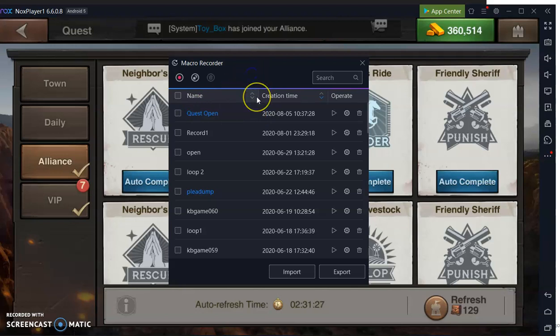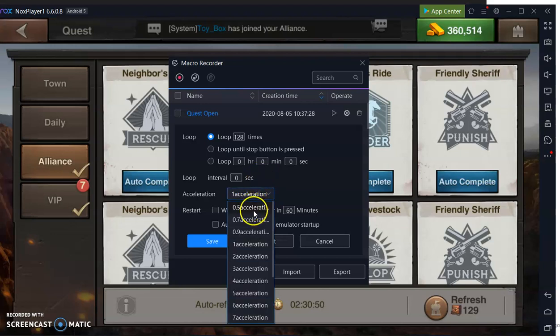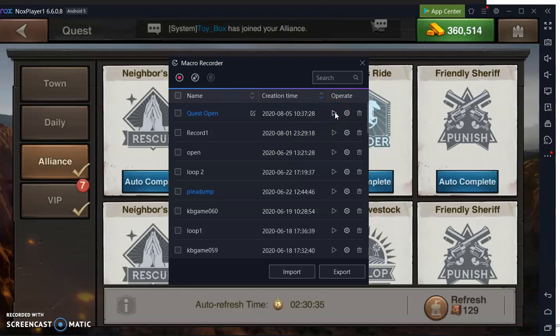I recorded one full cycle of opening and then refreshing the quest. There's a settings button here — for instance, if I have 129 of them, I want to loop this 128 times and give myself a buffer for error. If you allow the macro to keep going, it can refresh using gold and rapidly drain your gold if you don't put in some kind of stop, or you can stop it manually, or set it to run for a certain amount of time. You can also accelerate or slow the playback speed — we'll keep it at one-to-one. So we'll make this loop three times just to demonstrate.